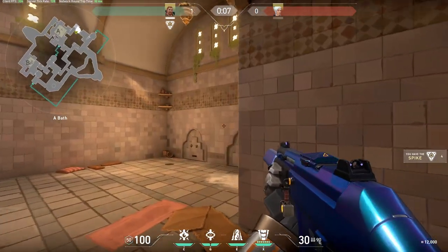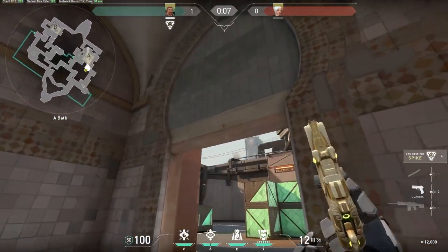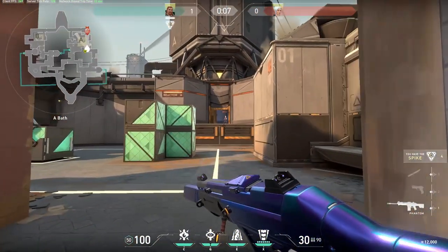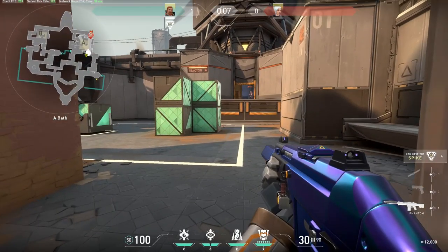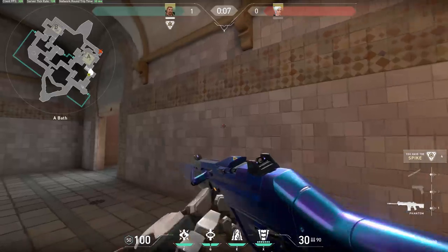So this is a very simple flash which you can do from Showers. All you need to do is pop it on the top of this entrance here. It's going to flash anyone in Heaven, anyone on site, and anyone on the right side.